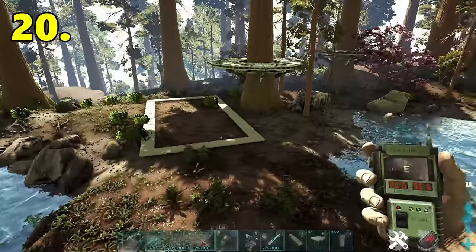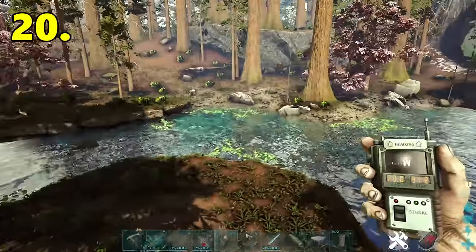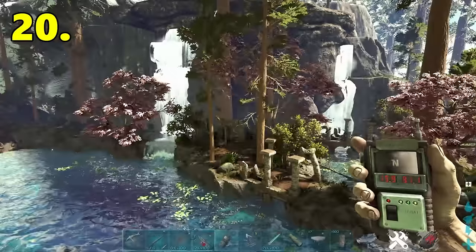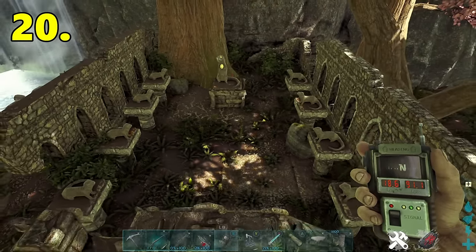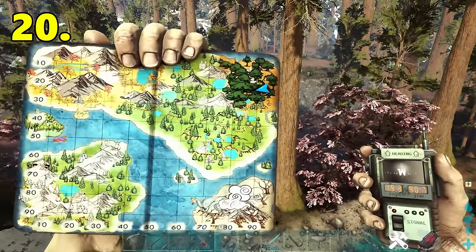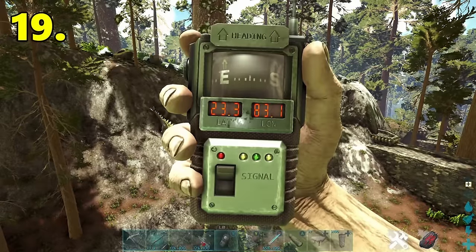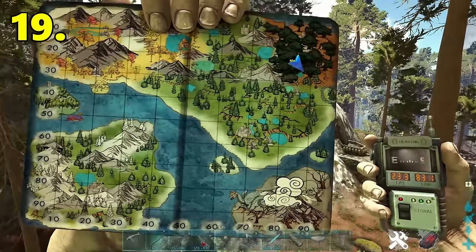I don't normally like the redwoods but this location is a beauty. As you can see it's quite a nice area to build — you can build tree platforms, you've got these really nice looking ruins, and there's a cool looking otter shrine there as well. Resource wise the redwoods isn't that great; you would have to travel for most things, but there are silica pearls in the waters so you can get those straight away.